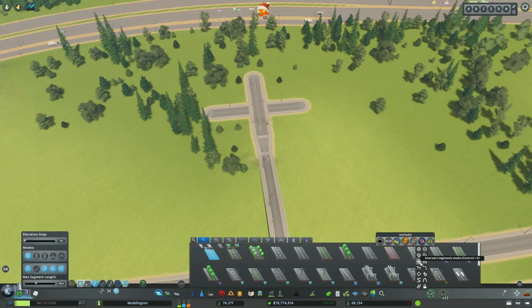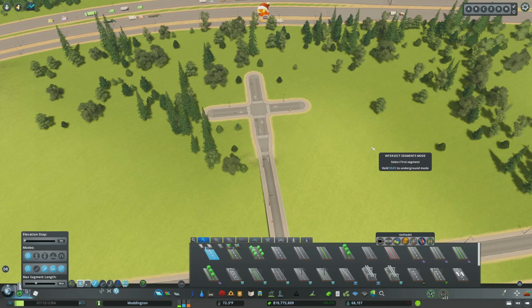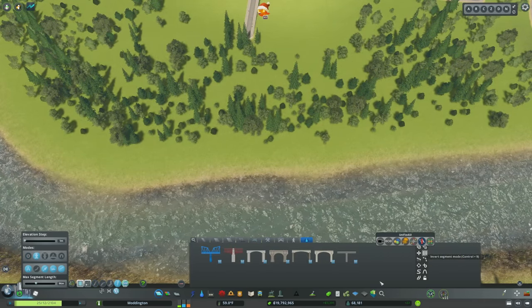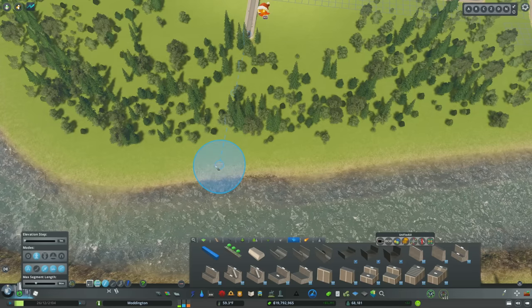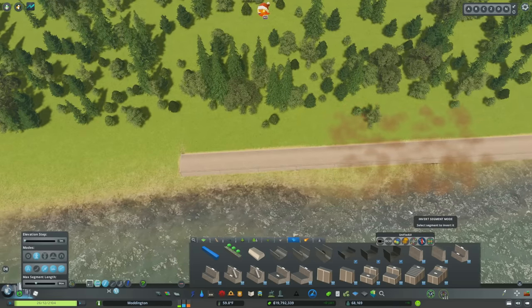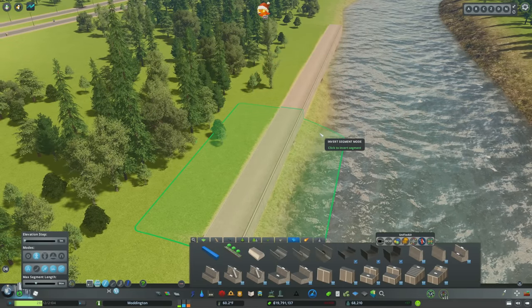Next, we have the intersect segments mode. This allows you to take two overlapping roads and find the intersection — really helpful if you're using anarchy and planning out a roadway network. Just select those two overlapping segments and now there's an intersection. Next is the invert segments mode, the ability to invert non-symmetrical segments and things like key walls. Sometimes when you place a key wall with anarchy on, the key wall will be backwards for some segments, and this tool allows you to reverse them. Having a key wall backwards can lead to graphical corruption, so this can be very helpful.